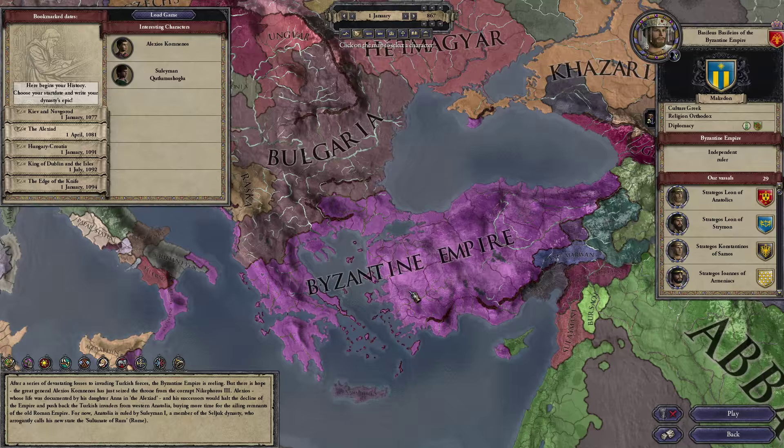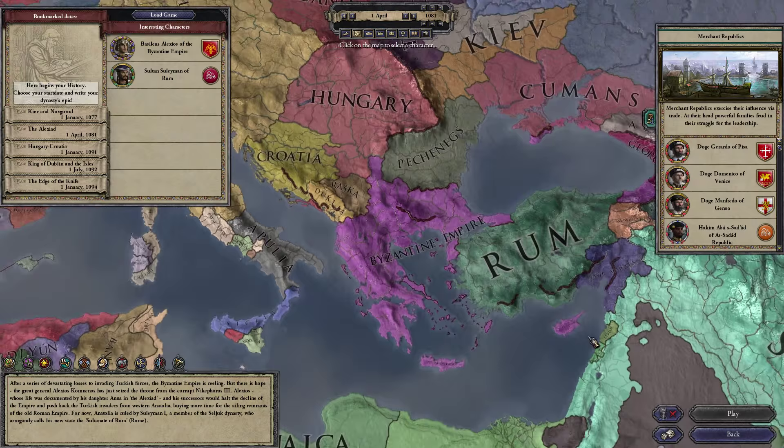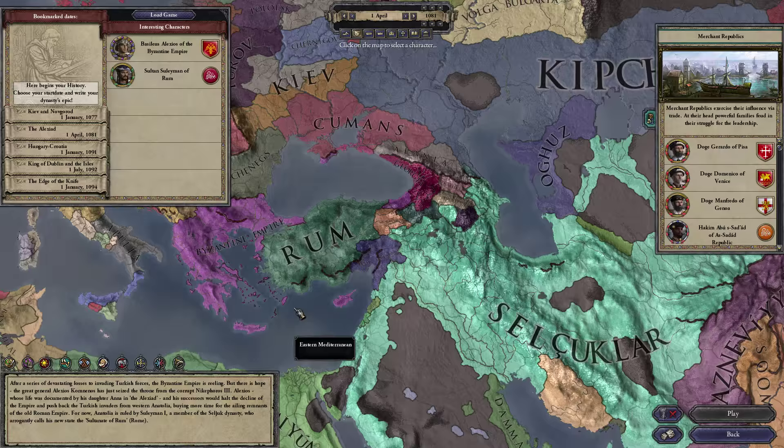At the Alexiad start, the Byzantines are in a tricky position. After a series of devastating losses to invading Turkish forces, the Byzantine Empire is reeling. But there is hope — the great general Alexios Komnenos has just seized the throne from the corrupt Nikephoros III. His life was documented by his daughter Anna in the Alexiad, and his successors would halt the decline and push back the Turks from Western Anatolia. For now, Anatolia is ruled by Salimon I, a Seljuk who arrogantly calls his new state the Sultanate of Rume — or Rome.